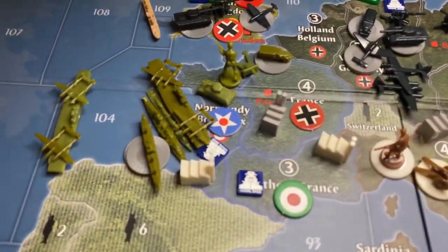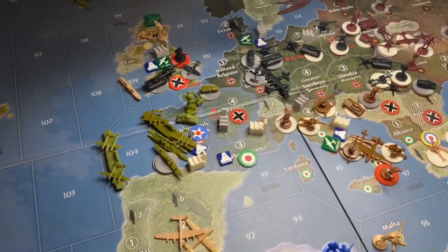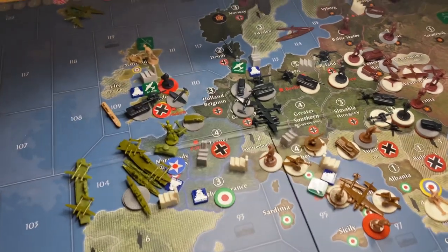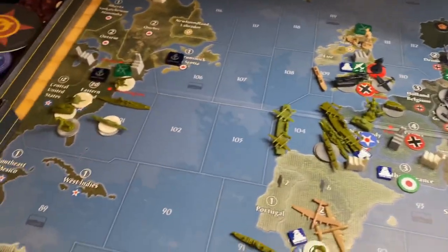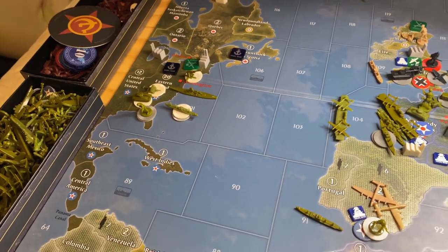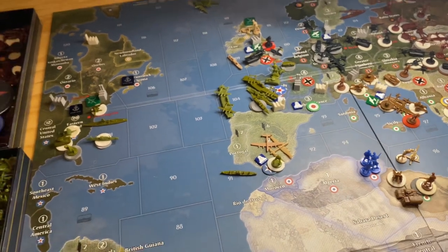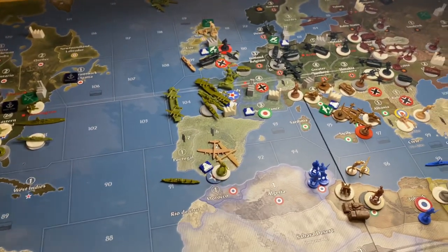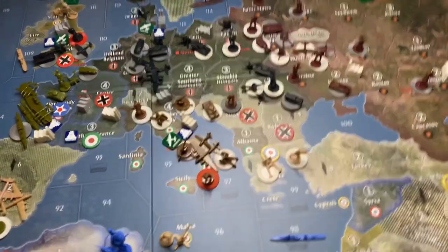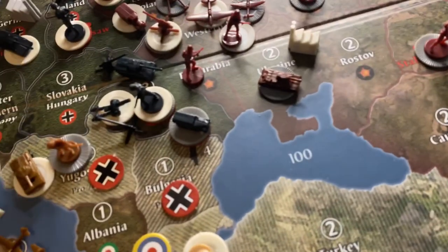This turn America ended up dumping all of its land units from Gibraltar into Normandy, but Germany is ready for that — they've got mechanized units in Germany and a ton of Air Force ready to wipe those guys off the map. The backup fleet transports in Europe are two turns out, and with London not coming back, America is now forced to put everything into the Atlantic fleet just to have a chance of making a dent, which means they're not paying any attention to the Pacific. They don't have the resources, which means the Axis will get those victory cities.